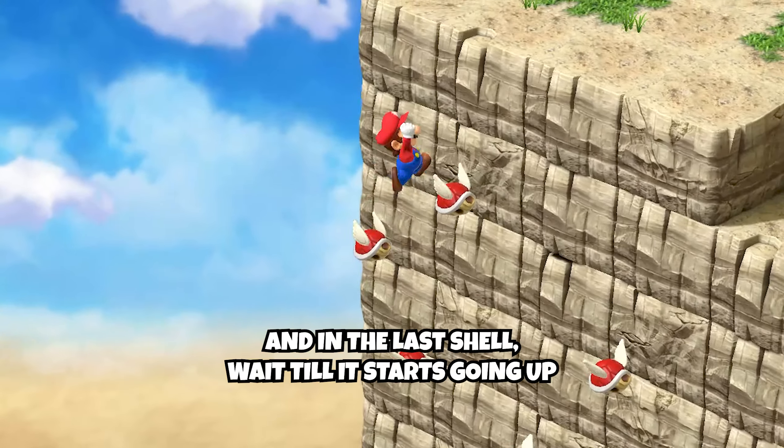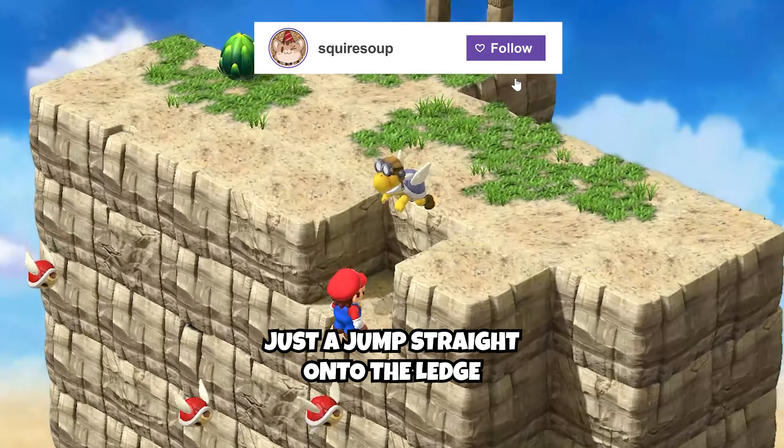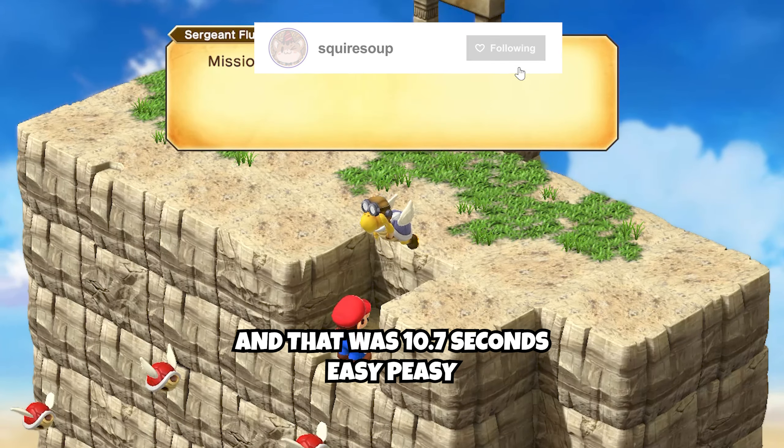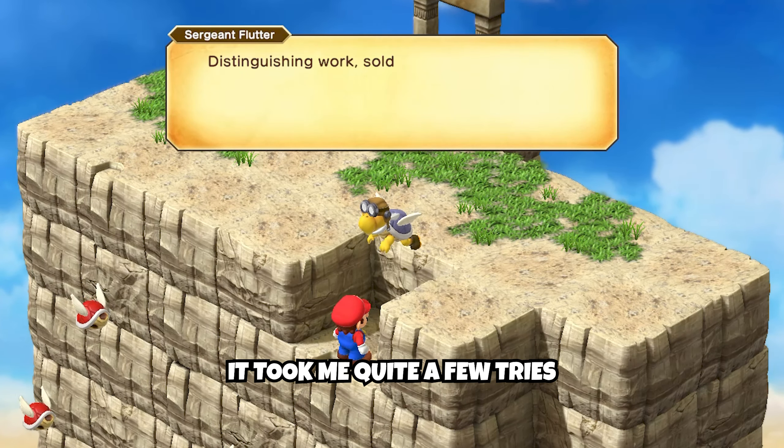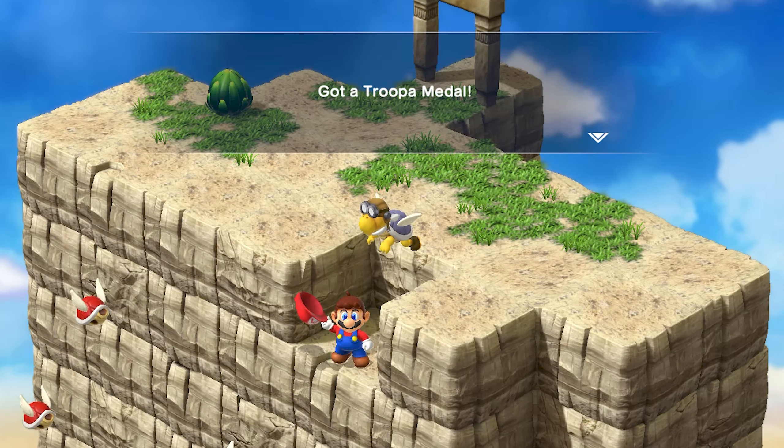Let's get the Trooper Metal, which offers a plus 20 speed stat. You're going to be wanting to do this on a tall cliff, and you need to do it in under 11 seconds. The time starts as soon as you jump onto the bottom ledge, and then you just got to quickly jump from shell to shell.